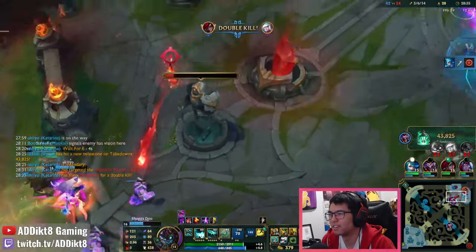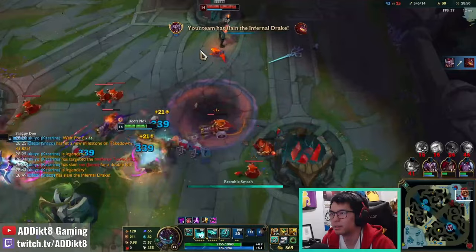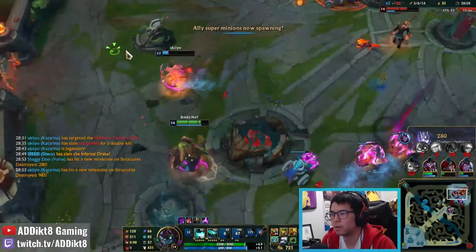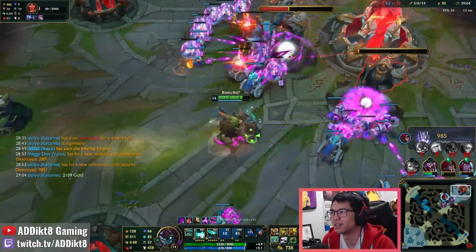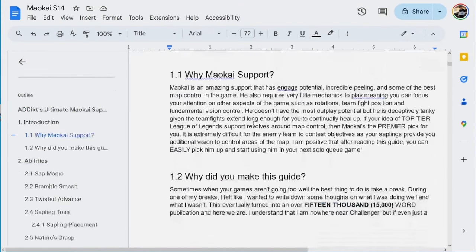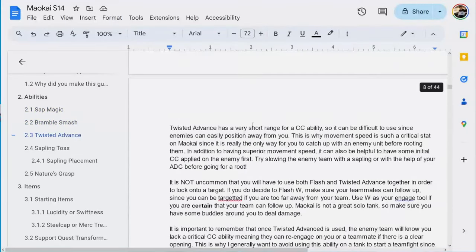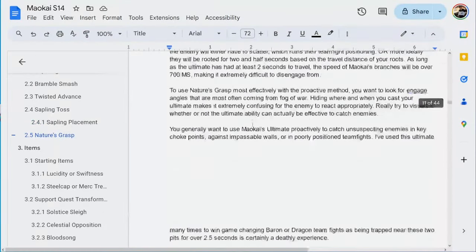I would like to point out that items reviewed in this video guide are not an exhaustive list, as there are other viable build paths on Maokai support. If you want additional in-depth information, you can visit my Season 14 Ultimate Maokai Support Google Doc with a link in the description box below, where you'll find everything you need including alternative build options, in-depth ability analysis, gameplay scenarios, bot lane synergies and counters, and much more - absolutely free and continually updated each patch.